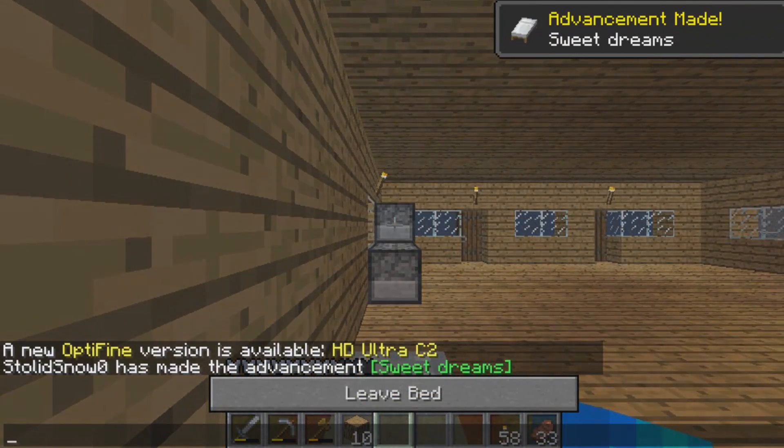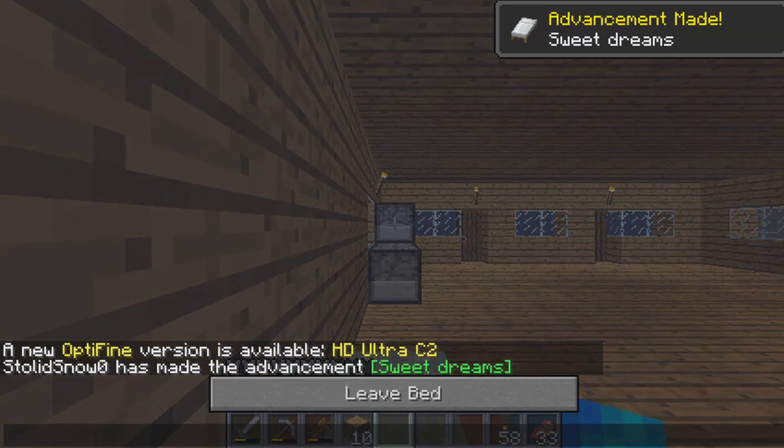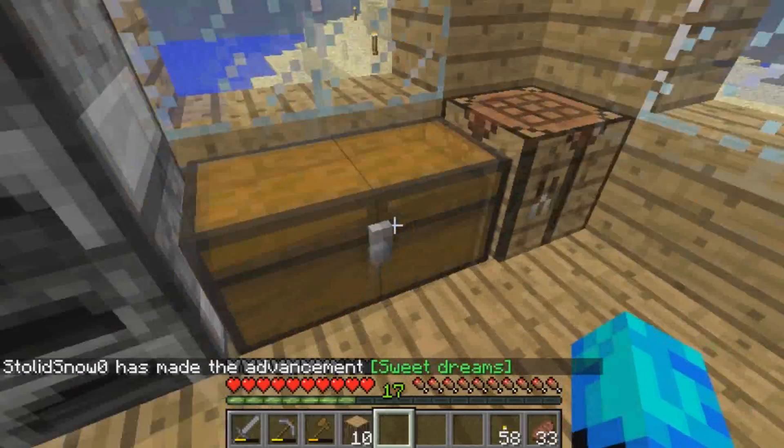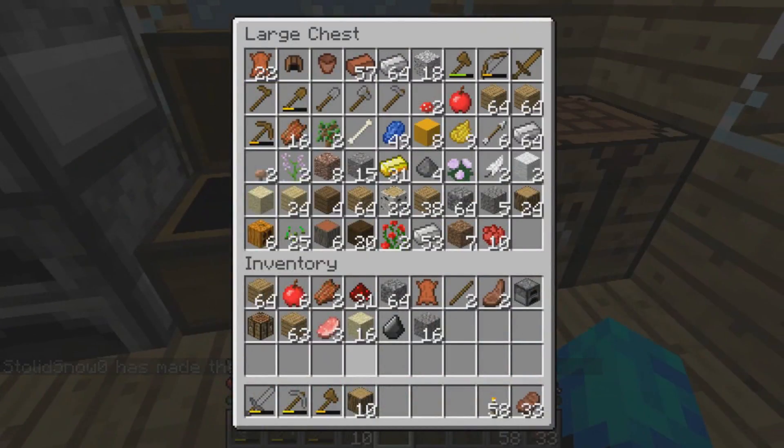We got the Advancement 'Sweet Dreams.' You can see now the white bed is the main thing — because we can only have white wool... well, we can have blue concrete. So that's going to be interesting. I could turn that into something pretty cool soon enough.